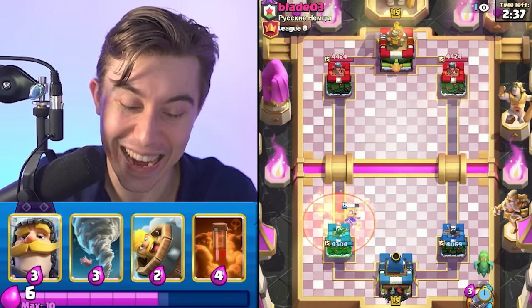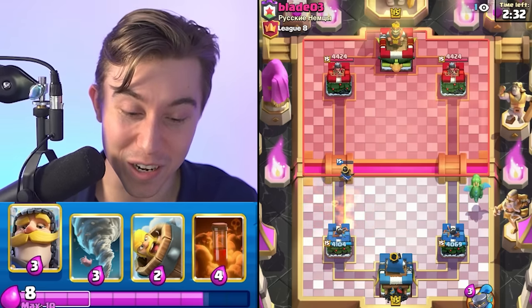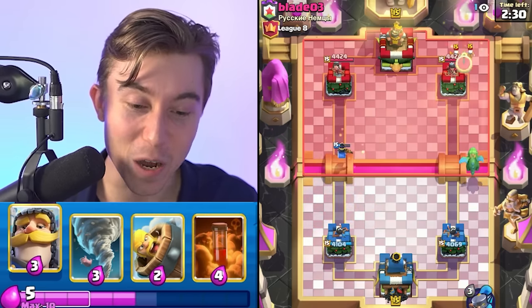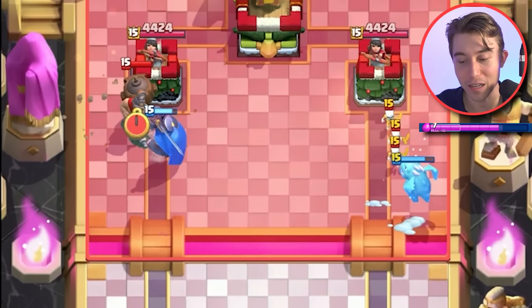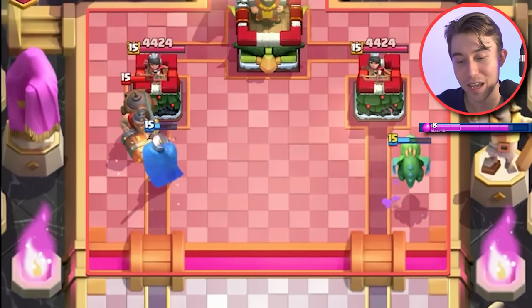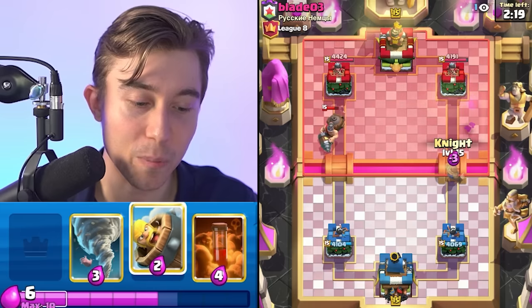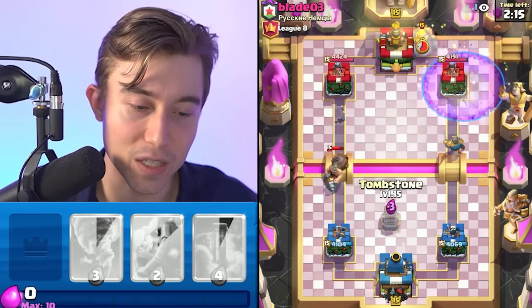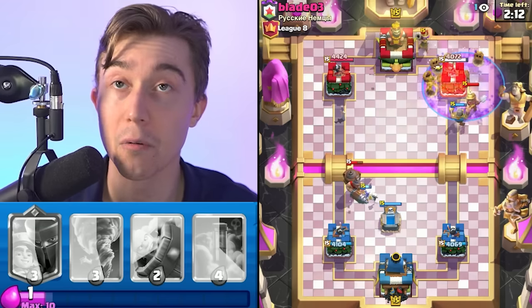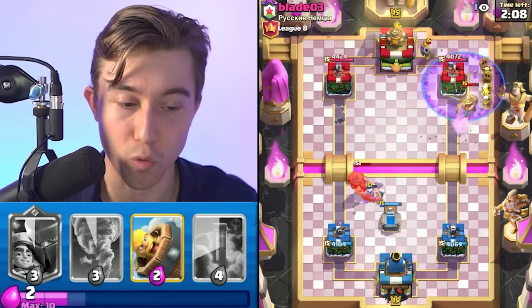It's going to be miner poison. We're playing against top ladder players and now we're playing against someone with a huge hard counter again. The miner poison is one of the most difficult matchups to play against with this deck because your graveyard is going to get countered by the poison every time. Usually you would want to wait until double elixir before going in for graveyards, but in this particular matchup we want to take advantage of the moment where our opponent doesn't have the poison in cycle.